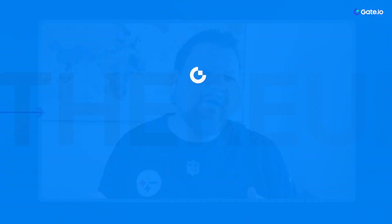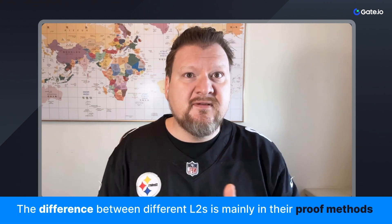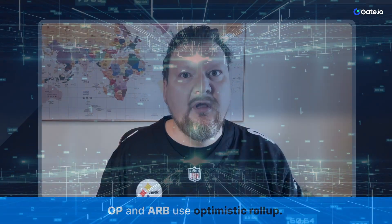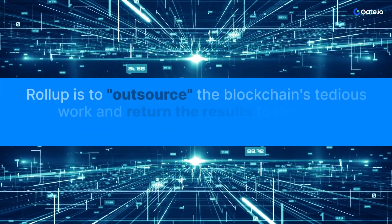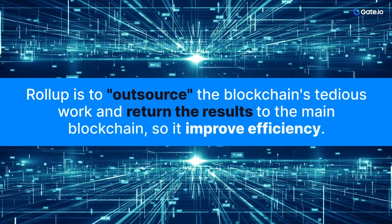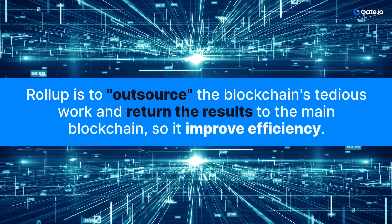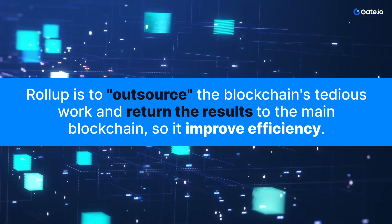There are many Layer 2 networks, especially on the Ethereum blockchain. How do they differentiate? The main difference between them is their proof method. For example, Optimism and Arbitrum use the Optimistic Rollup. When we talk about rollups, a rollup essentially refers to outsourcing the blockchain's computation work and then returning the result to the main blockchain — basically improving the efficiency.